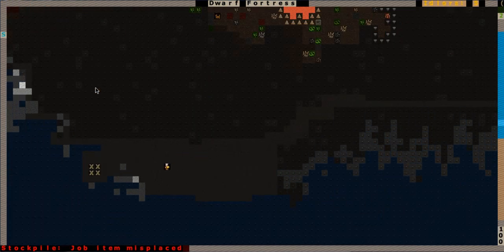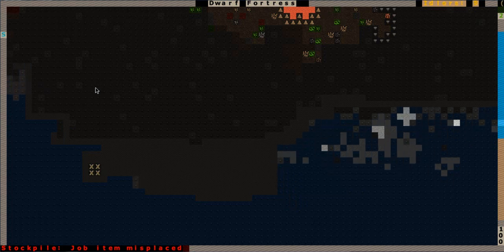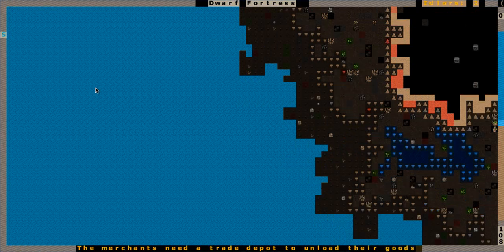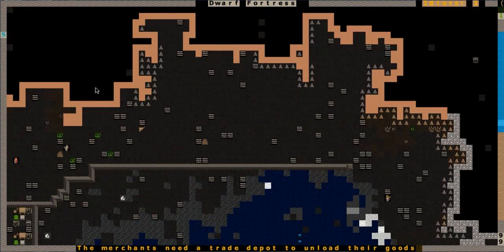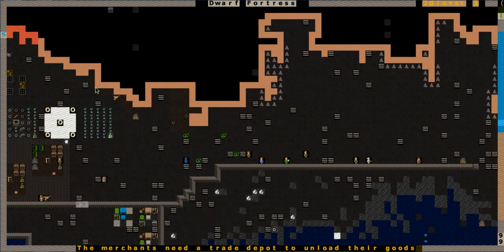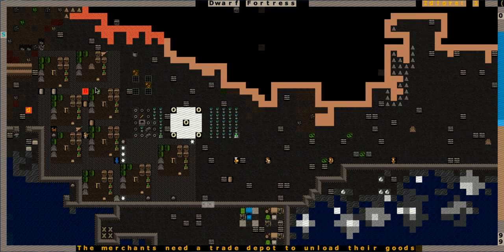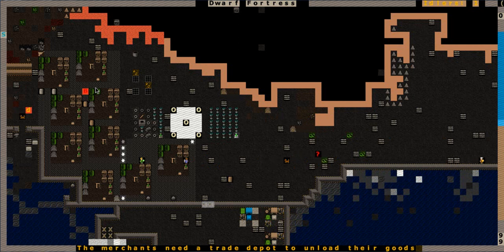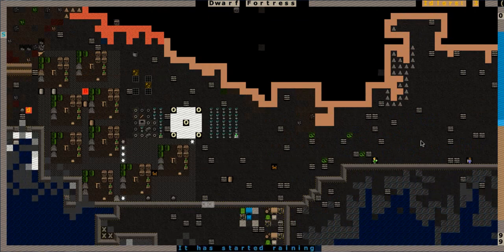A ghoul caravan has arrived, but why is it inaccessible? Good lord, look at all those trees waiting to be chopped down - they can't get to us. Somebody said it was possibly because I don't have a trade depot. Somehow I accidentally forbade that - I don't know how that happened. I thought I checked that three times to make sure. Maybe they can't get through here because even though we've blocked the waves off, the game still registers it as waves going through here and their wagon still can't walk on it.